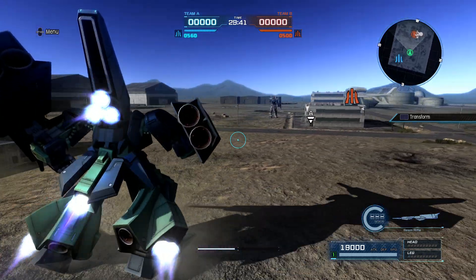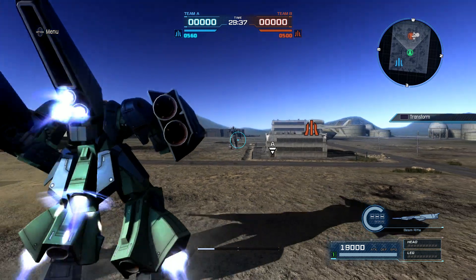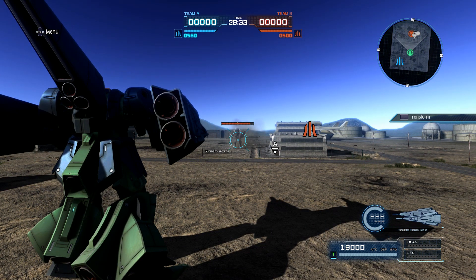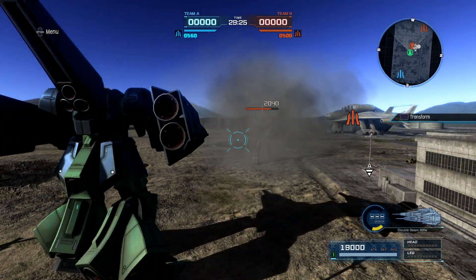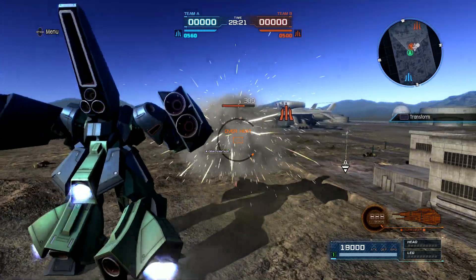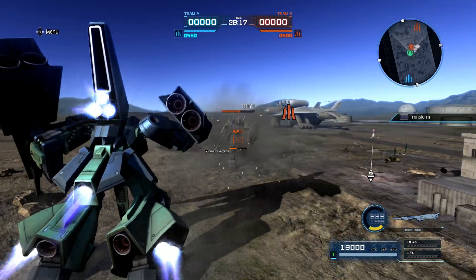Version of 550 beam rifle, double beam rifle — you can focus fire, let's see. It staggers on charge. Very nice, staggers on a hit too.